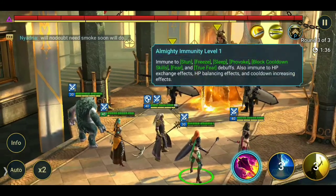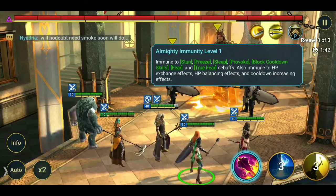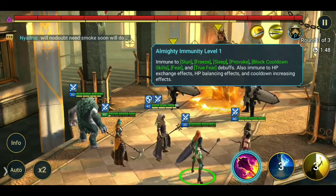But we take a last look at Almighty Immunity — it's always the same: immune to stun, freeze, sleep, provoke, block cooldown skills, fear, and true fear. Also immune to HP exchange effects, HP balancing effects, and cooldown increasing effects. Almighty Immunity is the same for all bosses.